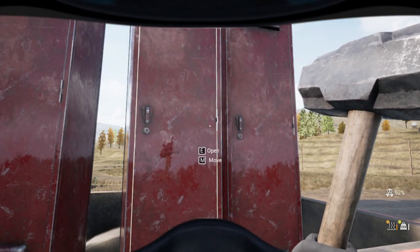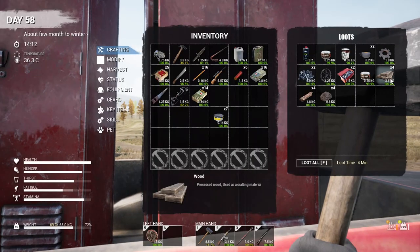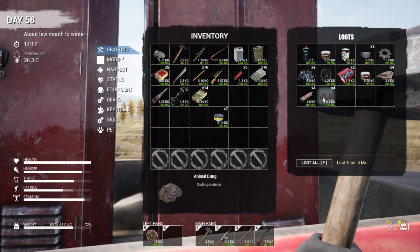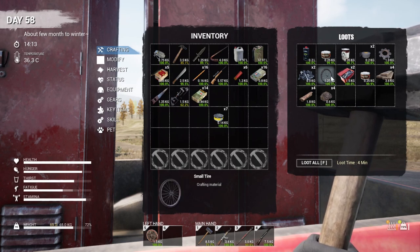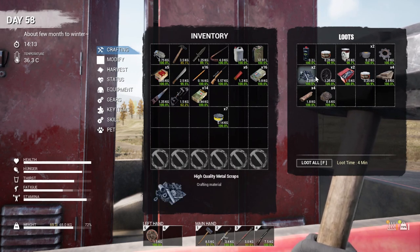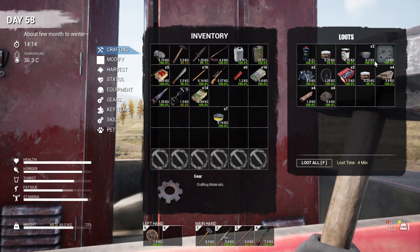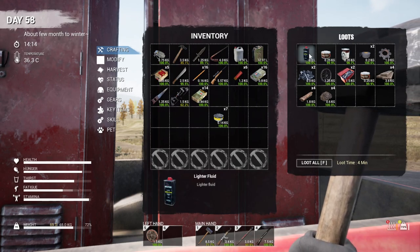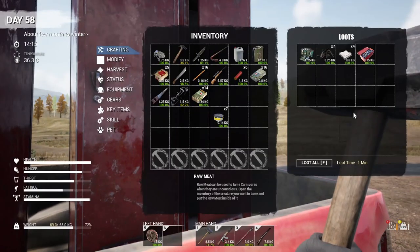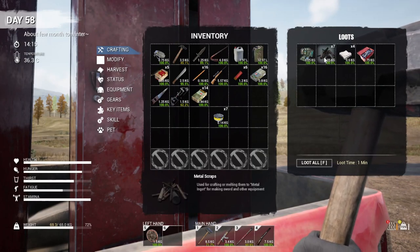Let's take this off while we're going through. We had picked up some animal dung, some firewood, some logs, some tomato paste. We got some components which look like toolboxes. We got some high-quality scrap, which I don't really know what that's for yet. We got some gears, some duct tape, some beef can, some more tomato paste, and some lighter fluid. Then we got some more components, rags, metal scraps.